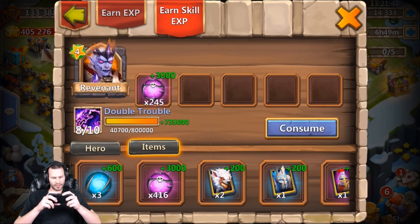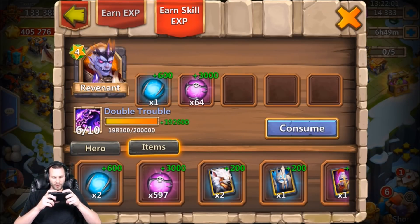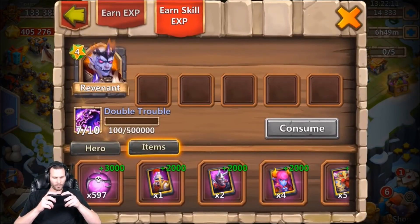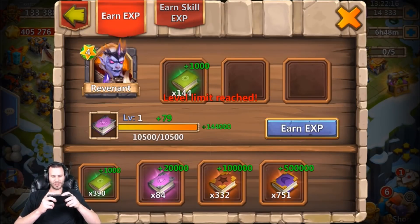Since he's evolved I'm gonna go ahead and send this guy - should I send him to 8 of 10 or would that be a waste? Yeah, that'd probably be a waste. I really only use Revenant for the stun but 7 of 10 is kind of lacking on the job. Let's send him to 7 of 10 - using these items - all right, we got a 7 of 10 evolved Revenant!